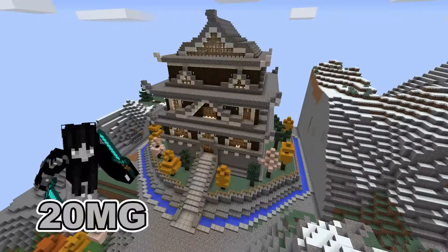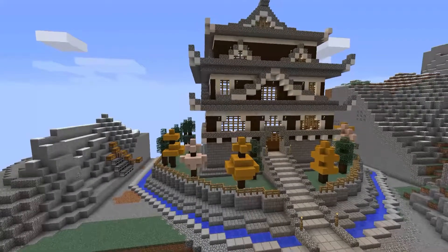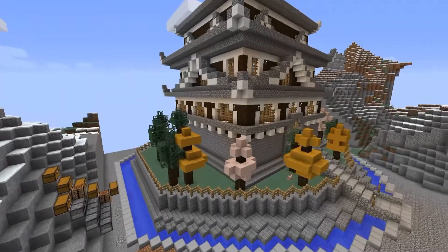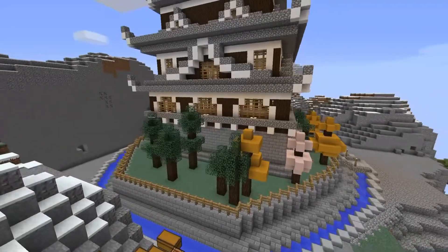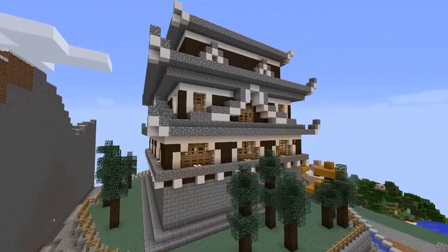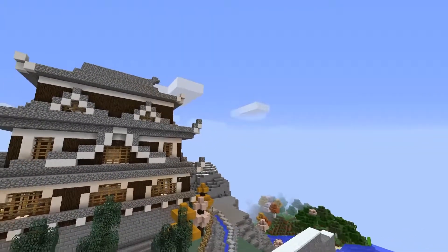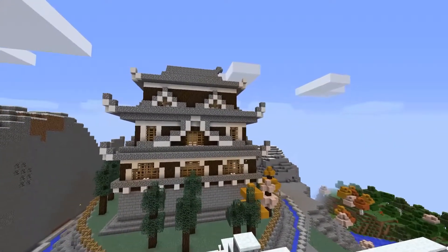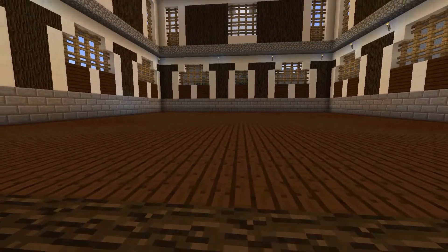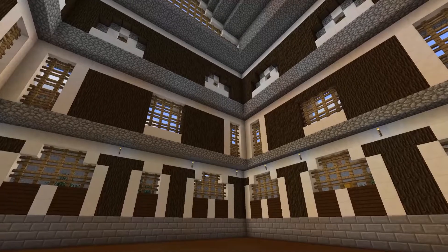The next build is from 20mg, and this person has built yet again another oriental style building that we've seen in previous episodes of Custom Creations. But this one has so much more detail and the amount of scenery around this house is incredible. As we take a look inside, we get to see that it has that very oriental style layout and design, and I love the materials used for this.